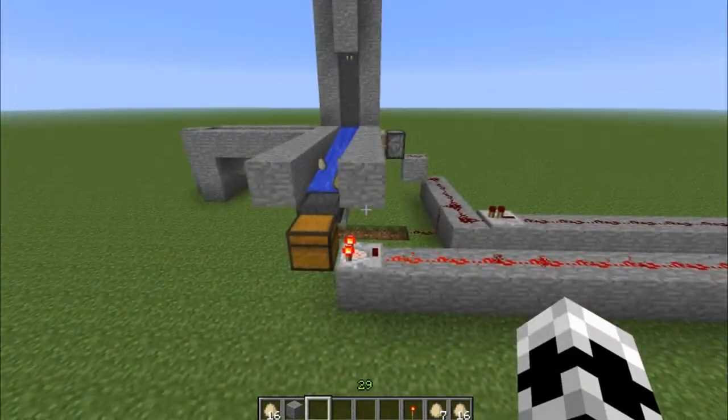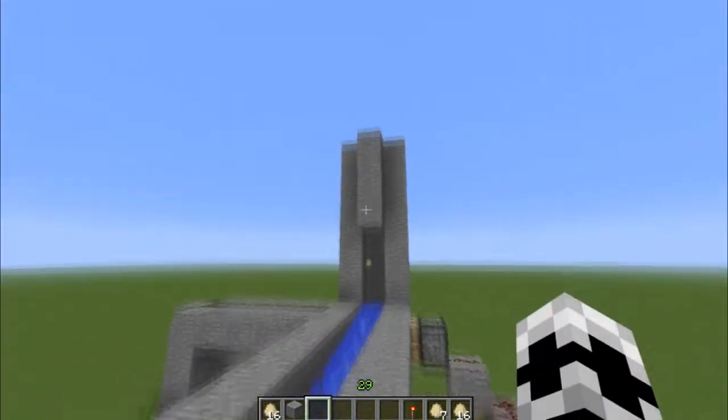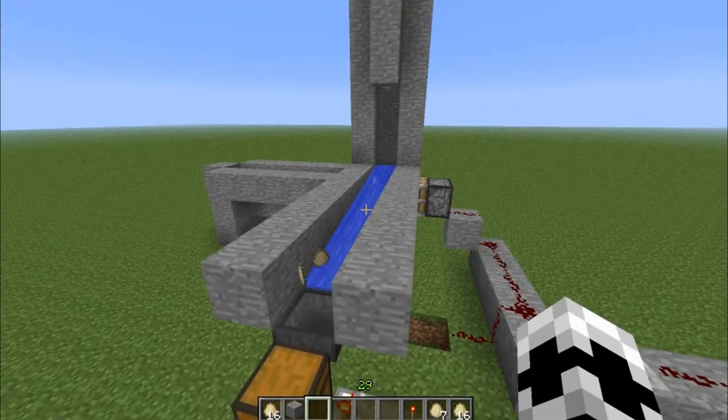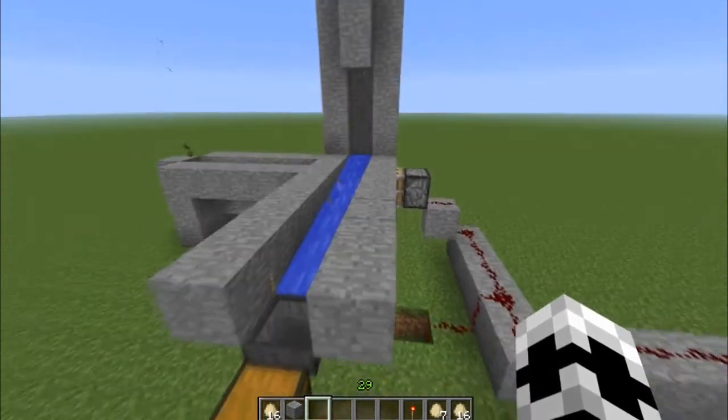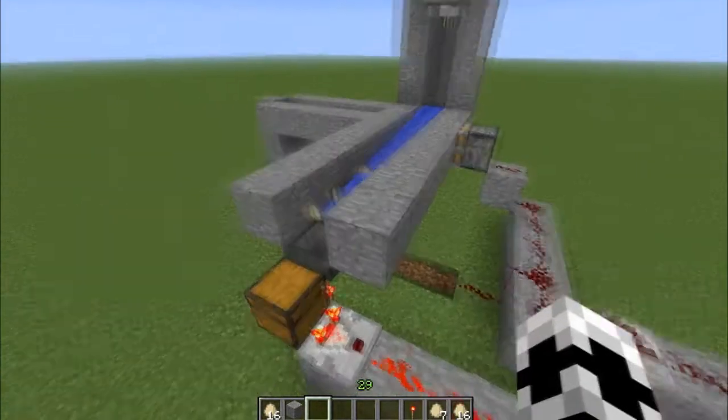This is just a tutorial video on how to build a pretty much item detector for any mob drop, if you just have it in an assembly line to where you can just automatically put it in a chest. But here we go guys.